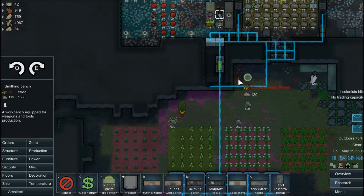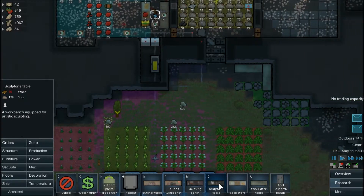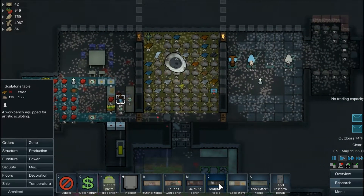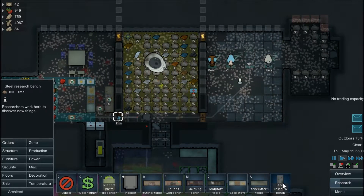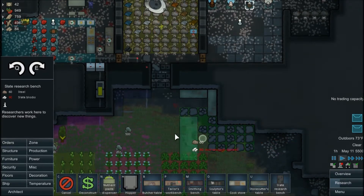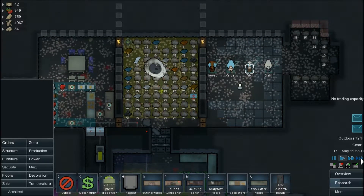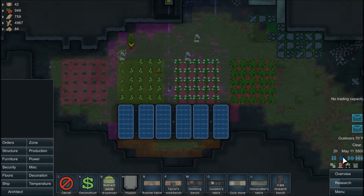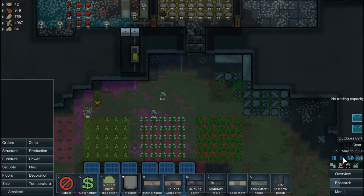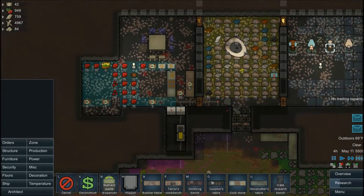A smithing bench here. I am going to need a sculptor's table at some point. We're still going to need a research bench — I'm probably going to make it a slate box. But I don't have anywhere to do it right now. It was an accident that the other one got deconstructed to begin with.